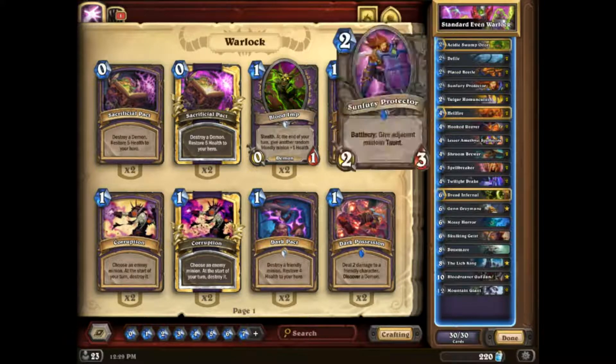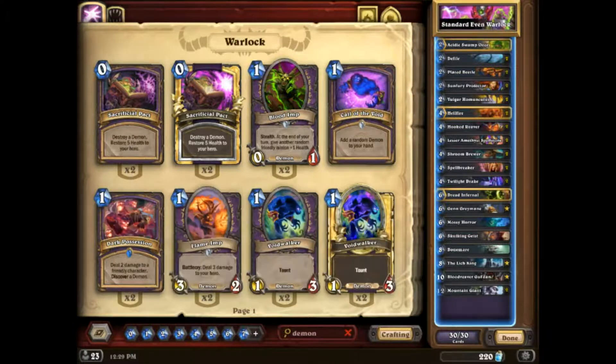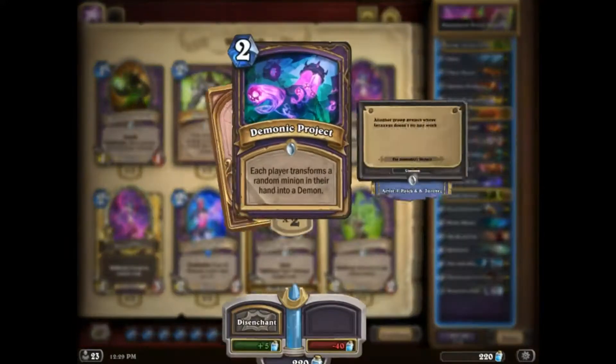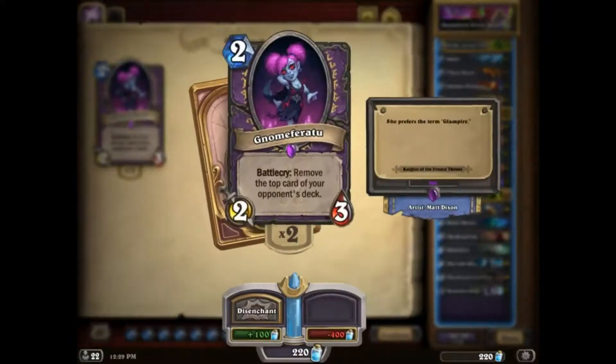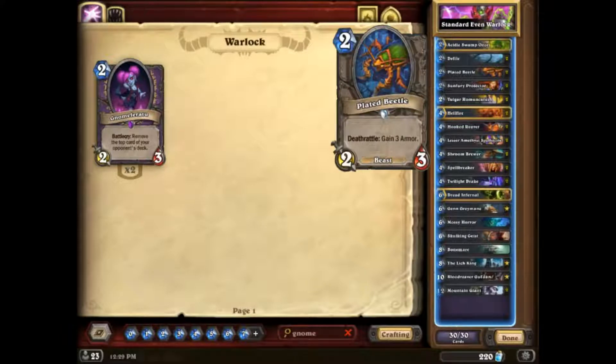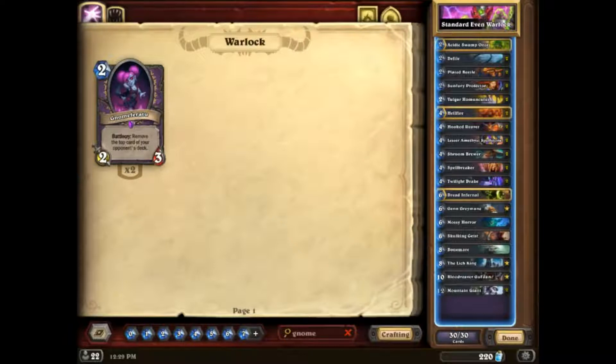Back to Even Warlock — this list that Vicious Syndicate had I don't believe is the strongest list. It's missing some key elements of why you want to play Even Warlock in this meta. Notably, Demonic Project — because it's the only form of in-hand combo deck removal in the game. You really want one or two of these. You can also consider running Gnomeferatu, because Plated Beetle and Gnomeferatu kind of serve the same purpose against aggro — they're both early drops. Obviously you miss out on the armor with Plated Beetle which helps with survivability. But I think having Gnomeferatu removal is really important versus combo decks. I'd probably put in Gnomeferatu and Demonic Projects.